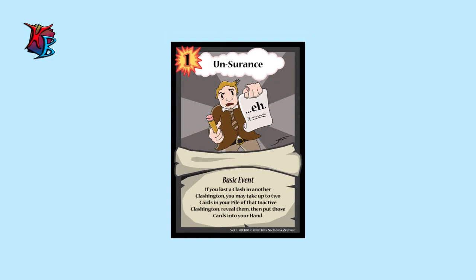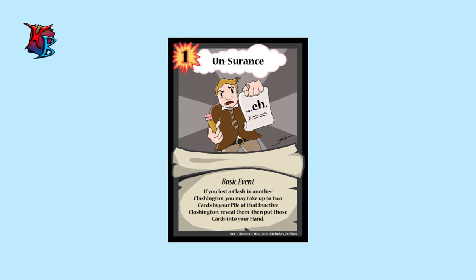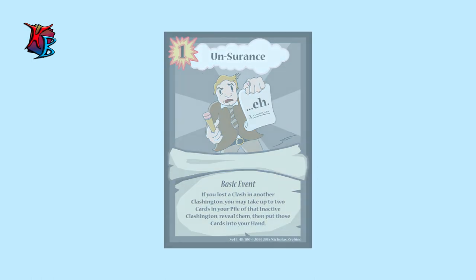At number 9, we have Unsurance. Perhaps you like playing the underdog or just play insufficiently? No worries. Unsurance is here to help out by letting you place 2 cards from one of your inactive Clashingtons back into your hand.